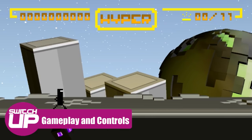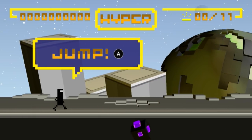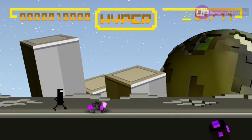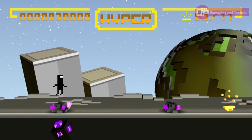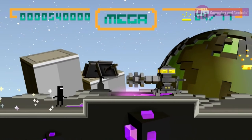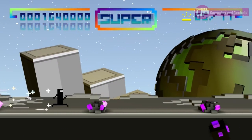BitTrip Runner, as the title would imply, is an endless runner. You play as Commander Video who must make it from one end of a level to the other. You cannot stop running and must instead use a limited number of moves that will unlock as you go in order to avoid obstacles and get to the end in one piece. The first and most basic of these moves is a jump, performed by pressing A. Early levels will see you jumping over enemies or obstacles, and each move you make will add to the game's soundtrack, and we'll talk more about this later.